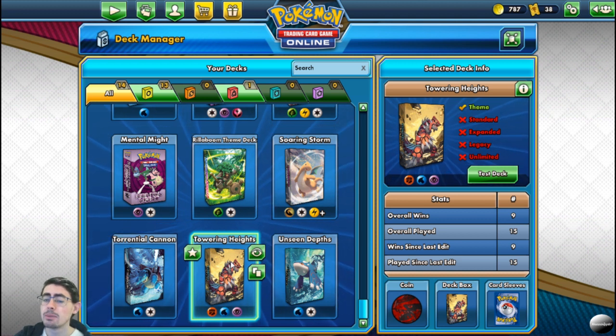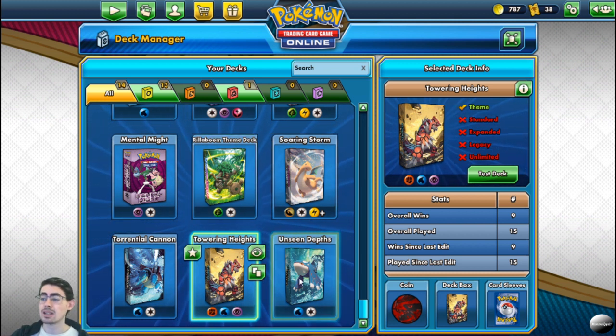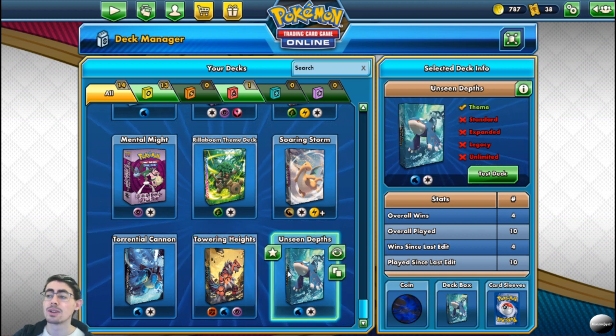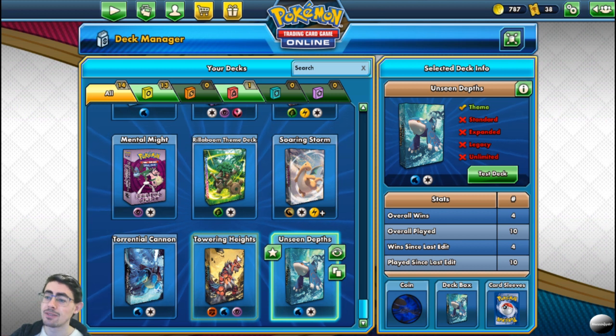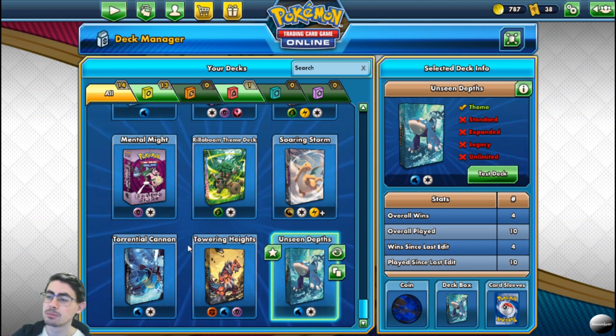It's the only deck at the moment really being played that has grass weakness, so you do shut down that deck very well. The fact that the Inteleon deck and Unseen Depths deck aren't really weak to grass — most of Unseen Depths is not weak to grass — makes the Rillaboom deck a little bit lackluster. You're not getting advantageous matchups very often; more times than not, you've got disadvantageous matchups, which is unfortunate.